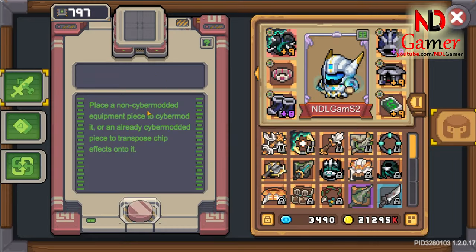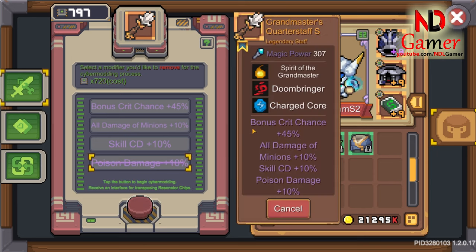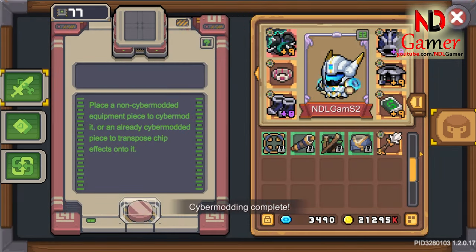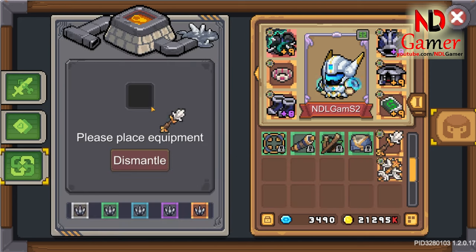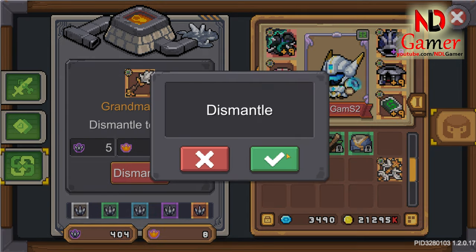Step 3: proceed with Sybarmodding to prepare for obtaining high-level chips. The reason for upgrading to tier S is that Sybarmodding at higher tiers will yield higher-level chips. Next, you will dismantle these weapons and receive a random level 4 chip from the 3 fatebounds of the weapon.